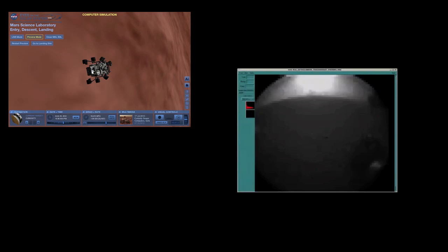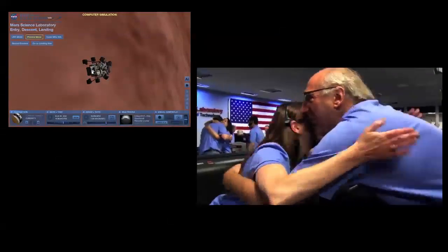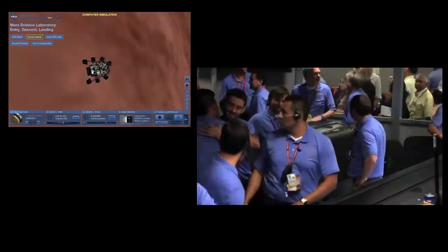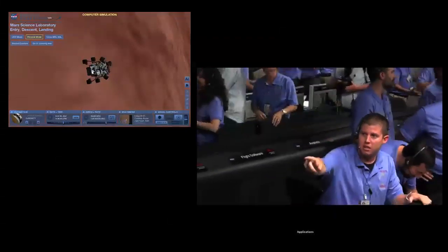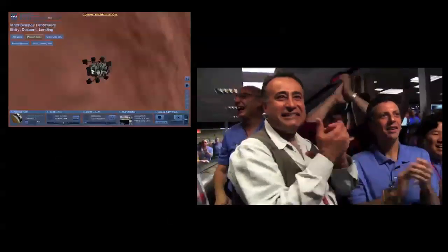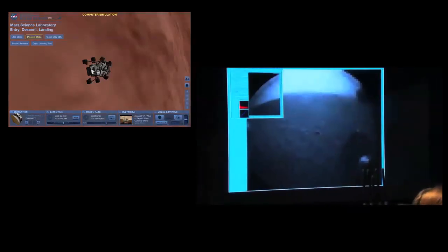These are the rear HazCams, and they do have a dust cover on them. But the issue isn't the dust cover — it's the fact there's dust in the air because we've just blown dust all over the place with our descent engines. This is the 256 by 256 image — a higher resolution. You're seeing dust particles on the window. You can see the horizon in the background, and there is the wheel of the rover safely on the surface of Mars.